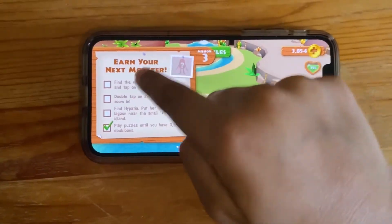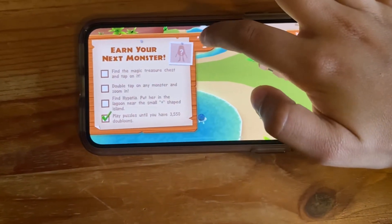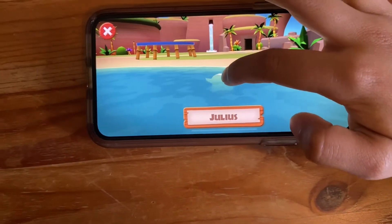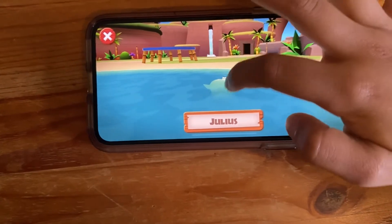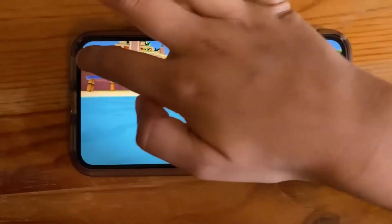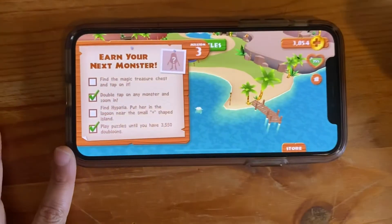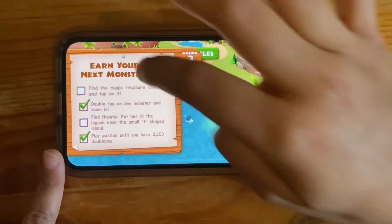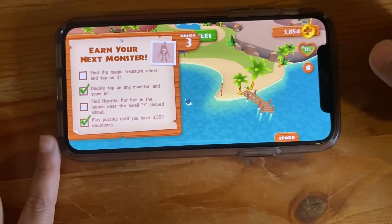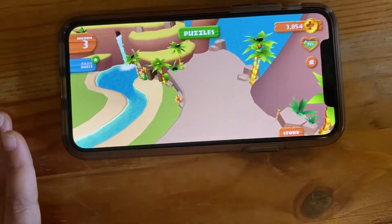It says double-tap on any monster and zoom the monster in. I zoomed it in. Now it says double-tap on any monster and zoom in. Now let's find the magic treasure chest on the map and tap on it.